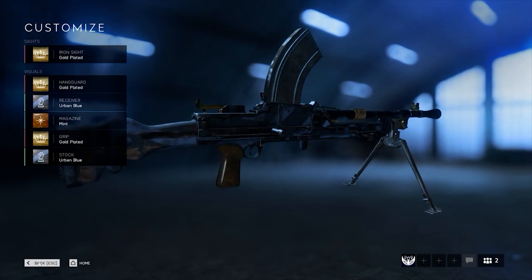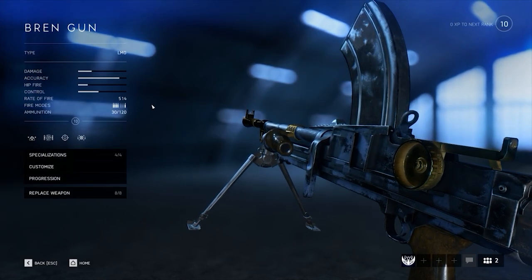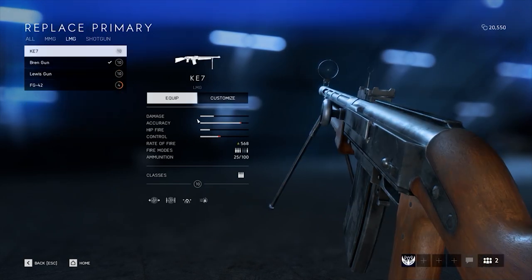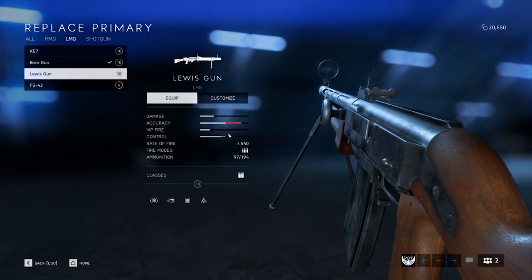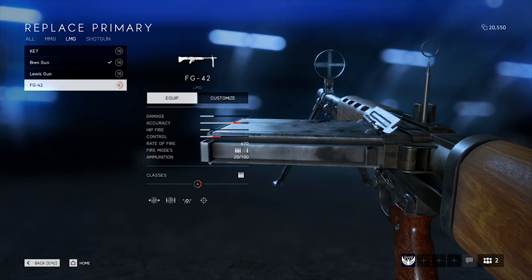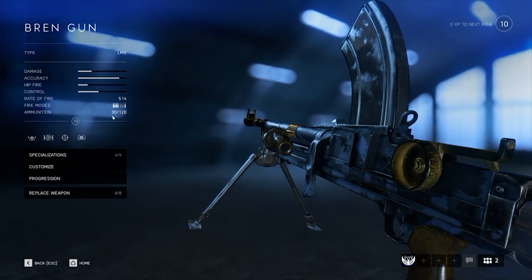Let's take a look at the base stats. It comes in with a 514 rounds per minute fire rate, which puts it squarely at last place of all the LMGs in the game. On the flip side, similarly to the Lewis gun, this makes controlling the recoil a lot more easy, which is a huge benefit for the intended engagement ranges of this gun. The base ammo count of the Bren Gun is a moderate 30 rounds per magazine, which is about average for the LMG weapon class. The control and accuracy stats of this gun, on the other hand,